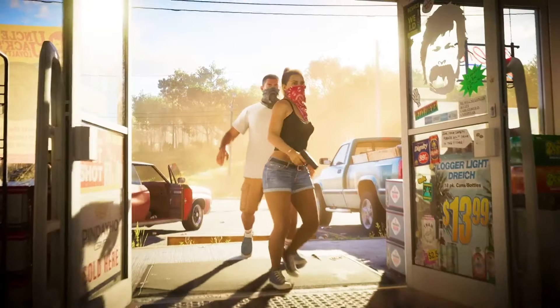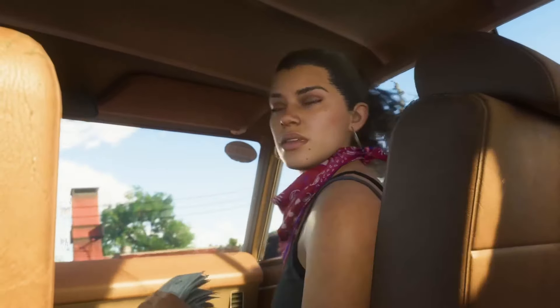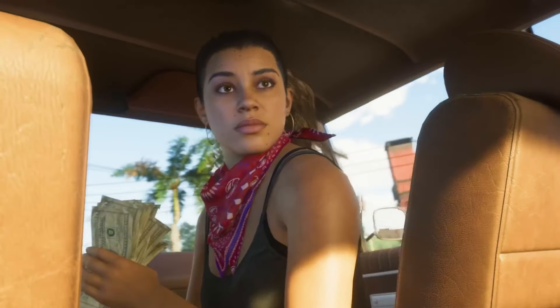Lucia's got a date with jail at some point, but she's not going to be stuck in there forever. Looking at Rockstar's artwork, Lucia's flaunting an ankle monitor — the kind of thing they put on you when you're out but not really free. It's like they're keeping tabs on you, making sure you stick to a certain area, like your home turf or a specific part of town.